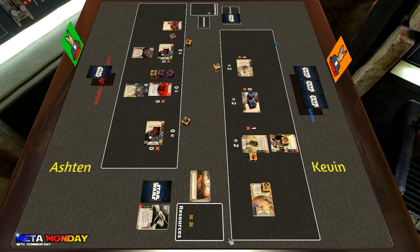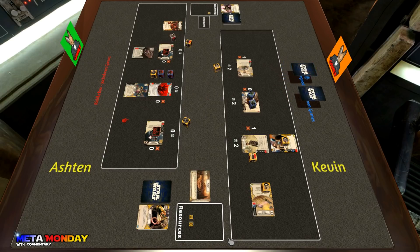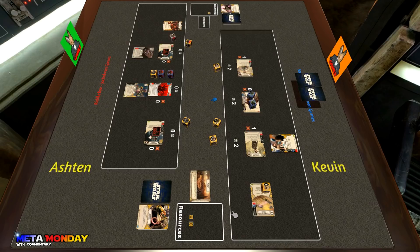Board states have built up pretty quickly in this match. Ashton plays Friends in Low Places — a good choice since he still has some dice he'd like to deal damage with. He takes the Easy Pickings, a decent play, but unfortunately he does have two pieces of mitigation left in his hand. Kevin rolls in Cassian and hits a resource and a discard — exactly what he wants to see on that Bartering.